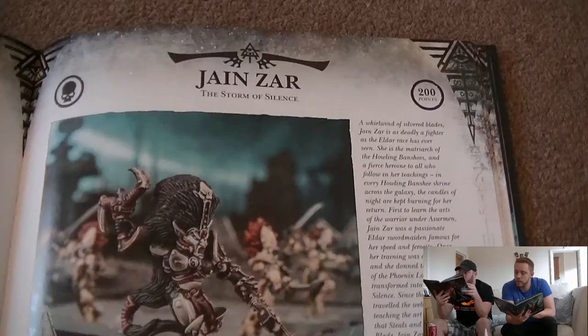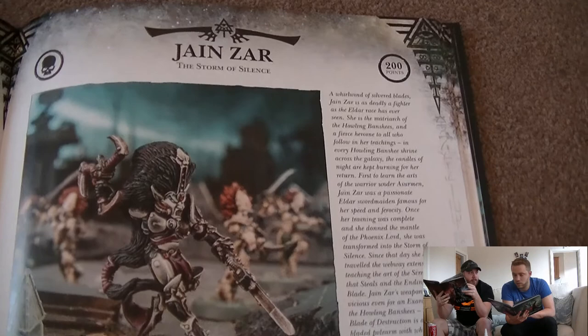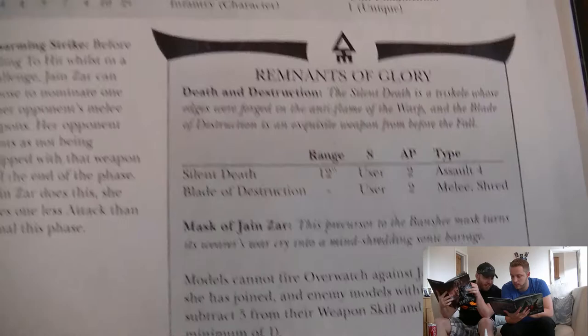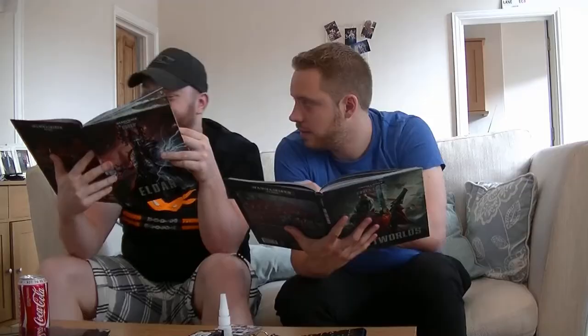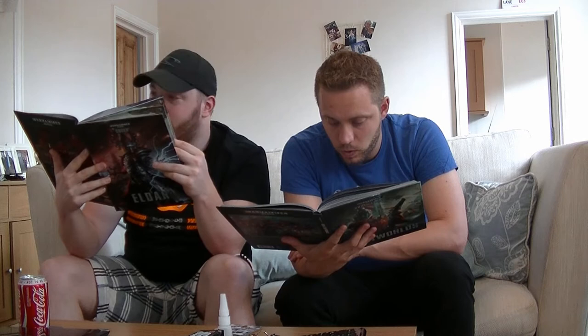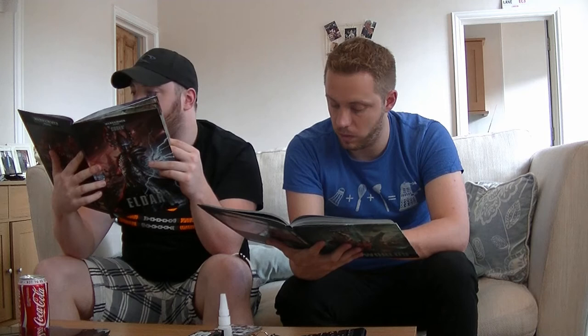Jain Zar, the Storm of Silence: 200 points. Same stats. She has Falcon Swiftness as her warlord trait. Special rules are acrobatic, ancient doom, battle focus, eternal warrior, fear, fearless, fleet, and independent character. She's gaining Fear.